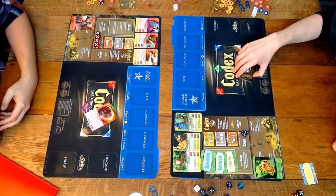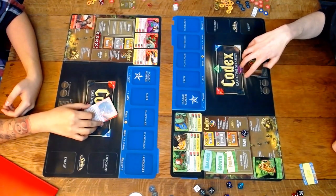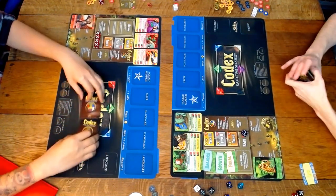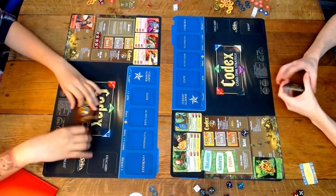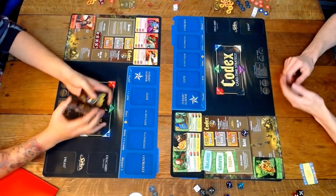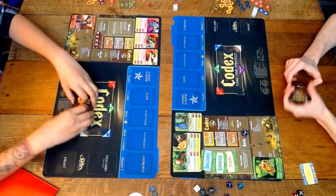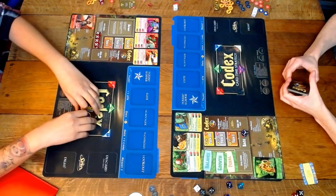One thing I want to talk about with red in general is that in some games it seems like the aggro style is the more simple, mindless gameplay, while the more control-y, stall-y decks are much more complicated to play. I think it's almost the opposite in Codex. Red might be one of the highest skill cap things you can play — being able to do lots of interesting combat math and figure out exactly when you can all-in your opponent's base. There's a certain point in the game when you can do that and it's really hard to figure out.